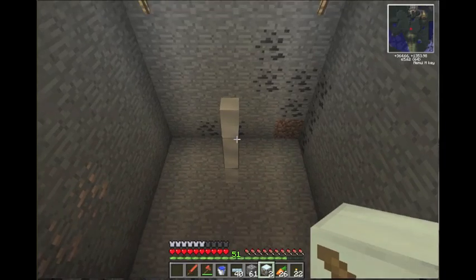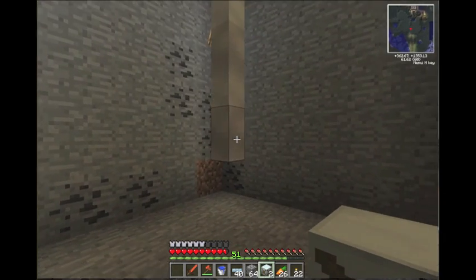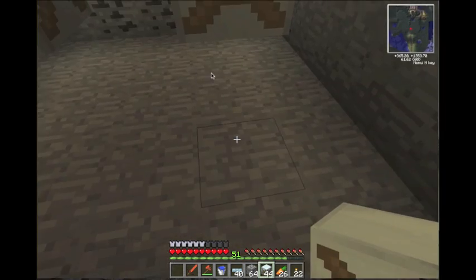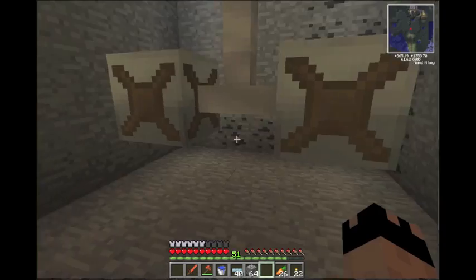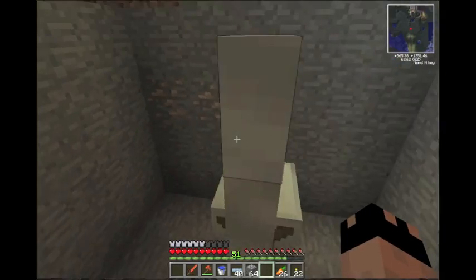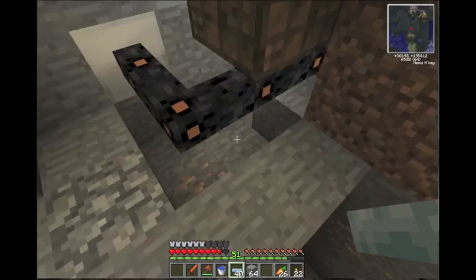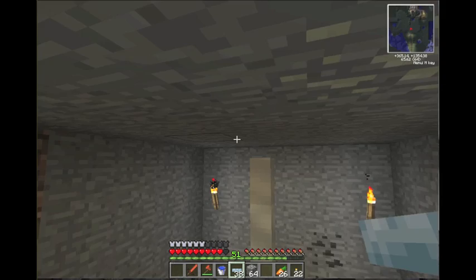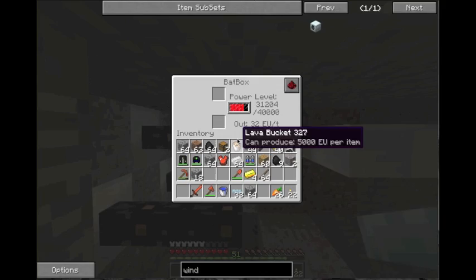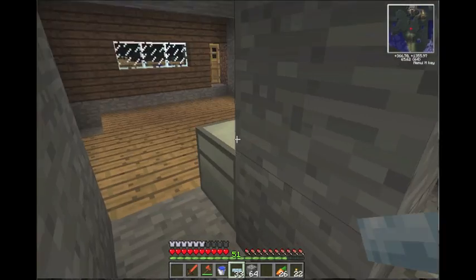You set one here, you set one here - you get these two water mills sitting down in the hole. One way you can do it is like this: you hook this cable up, bring it right up to the ceiling, then bring it across and hook it into the bat box. So it's going to produce even more power.